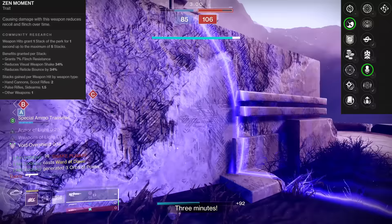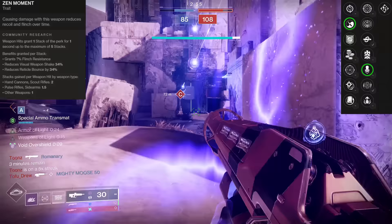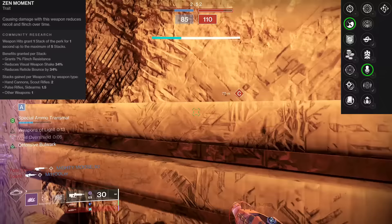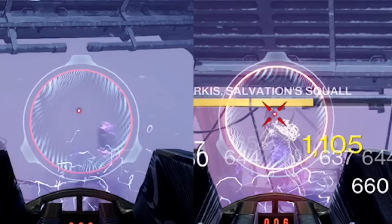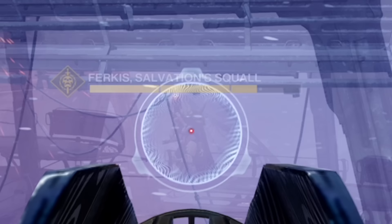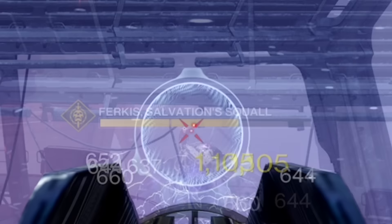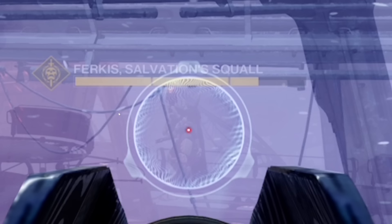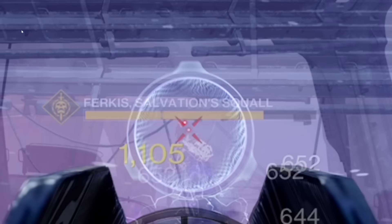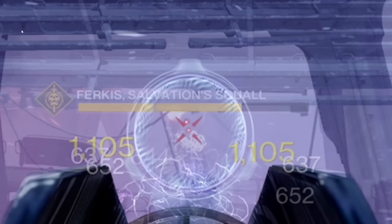As you're shooting you're getting flinch reduction, but you also get visual weapon shake and visual weapon recoil bounce reduction — an illusion of better stability. Looking at the stat line on this LC's — 65 range, 75 stability — when you overlap the base and Zen Moment versions side by side, you can see Zen Moment in play. The brighter dot with the X around it is the Zen Moment one. The reticle bounce is very noticeable in comparison, and frame by frame it looks even stickier and more stable.